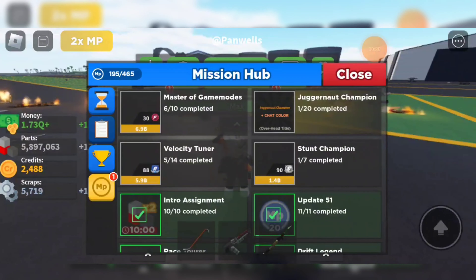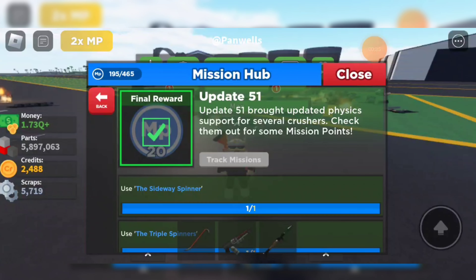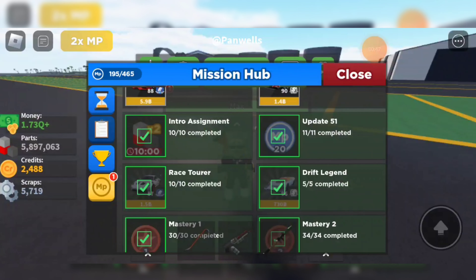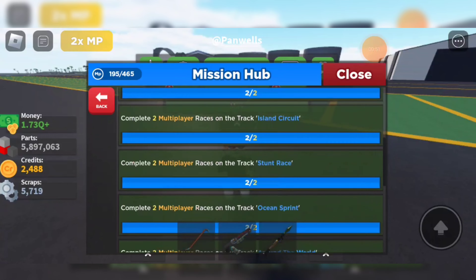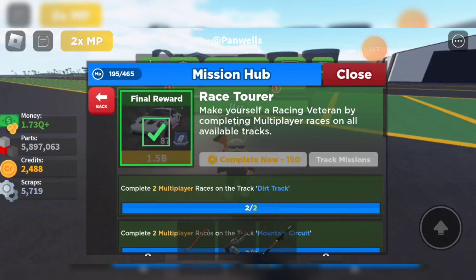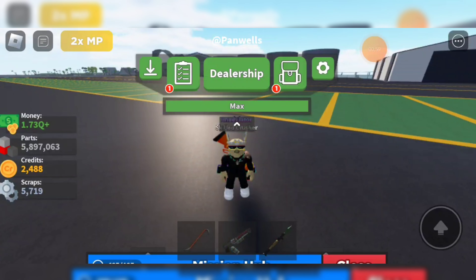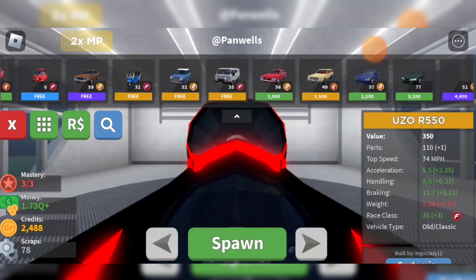First things first, they brought out two new things which I already completed. Update 51 lets you get mission points - you check out the physics and all the new crushers and get some mission points for it. Then also the race tour, which is like complete two races and stuff, and you get that car. I got the car, so I can show you it. But we'll go through all the cars from the beginning.